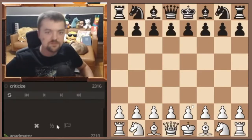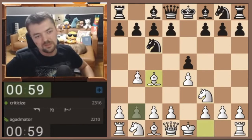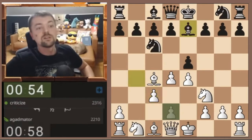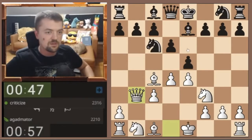All right, we have a very nicely rated opponent, so let's play one against him. He goes for the Evans Gambit — very nice. Let's see if we can use our Evans magic to do something here. Queen b3, that's far deadlier.